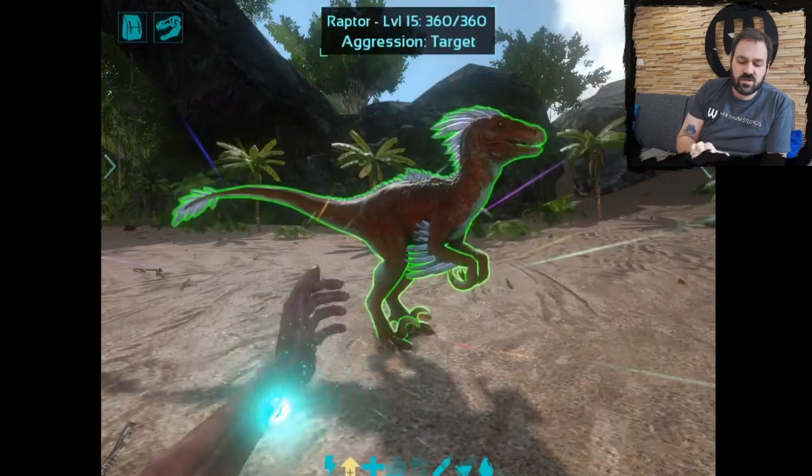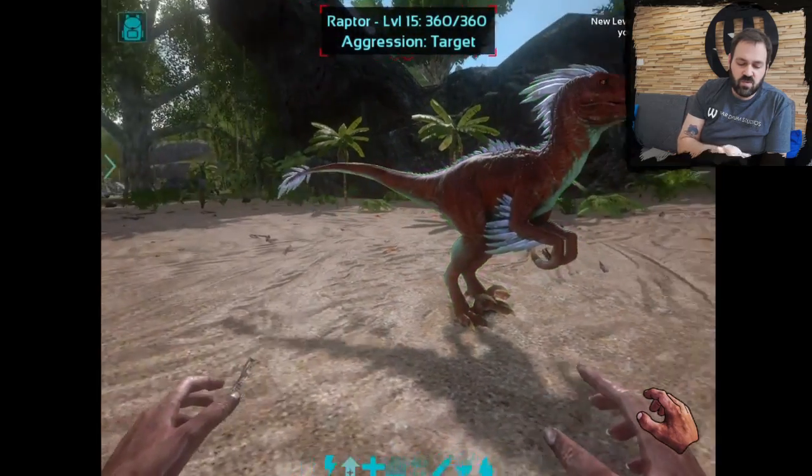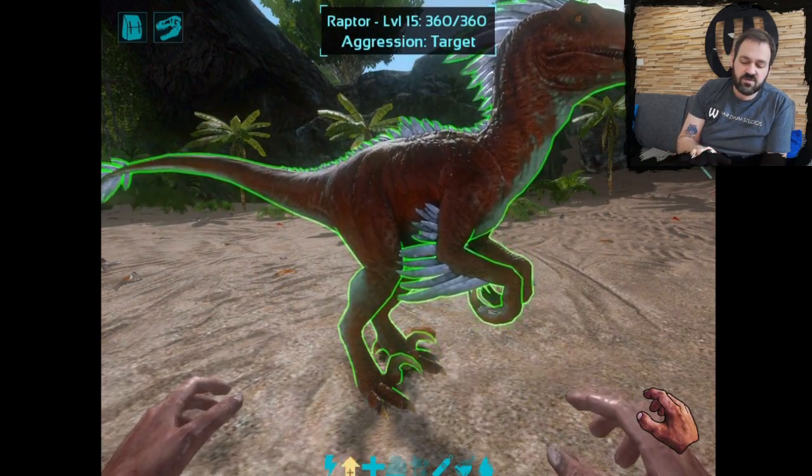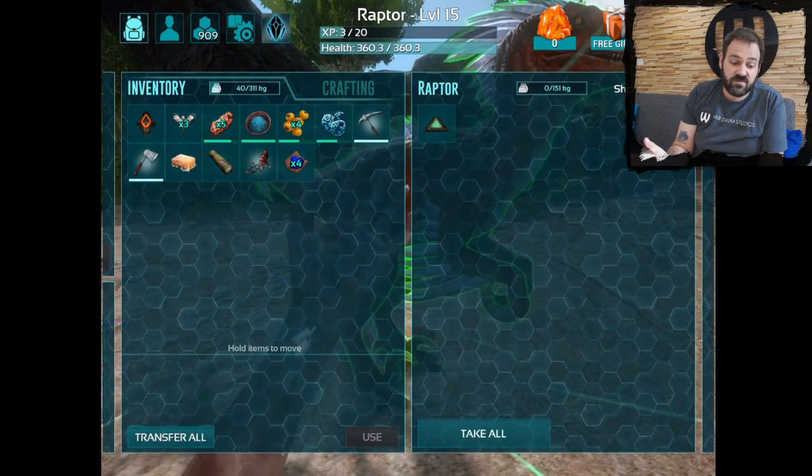What you would like to do to equip it is walk up to the raptor and target it, and then tap and hold down on the right side of your screen to open the raptor's inventory.